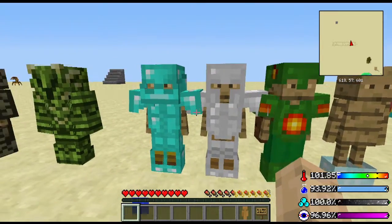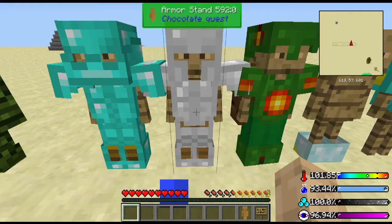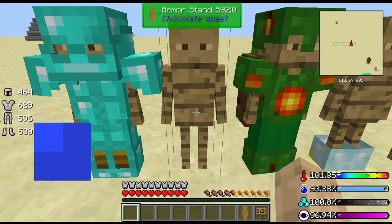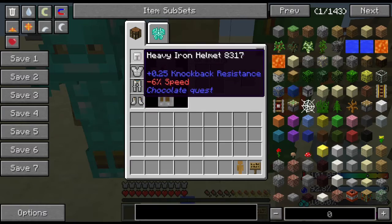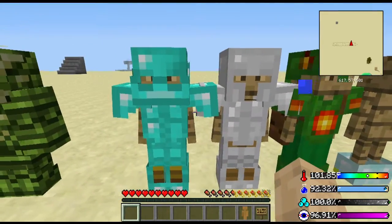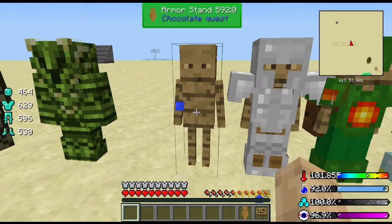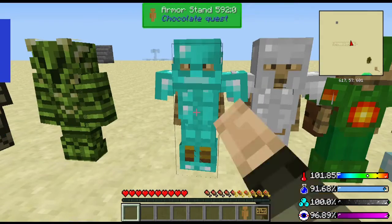And you can craft the heavy armors out of diamond and iron. You got the iron heavy armor, which slows you down but gives you knockback resistance and full armor out of iron — really good. Diamond heavy armor is the same thing but with more durability and full armor, though it also slows you down and gives you knockback resistance.